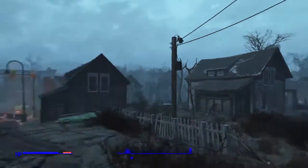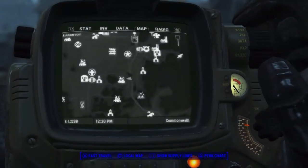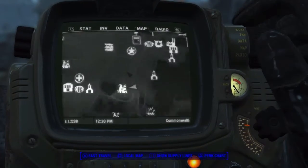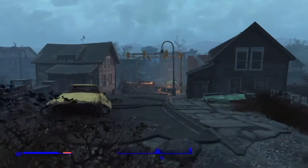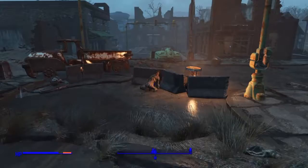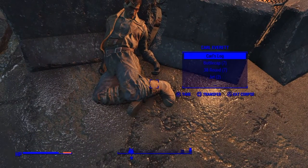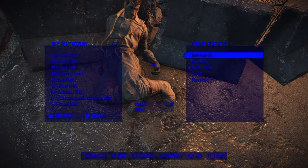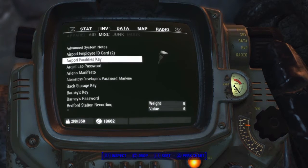Hey guys, welcome back. Today we're gonna go get a baseball bat — a rare baseball bat. I actually haven't done this before, so let's go try it out. First, what you're gonna have to do is search this guy and he'll have a key and a blog or log. Once you're done with that you can read the log, which I'm going to show you right now.